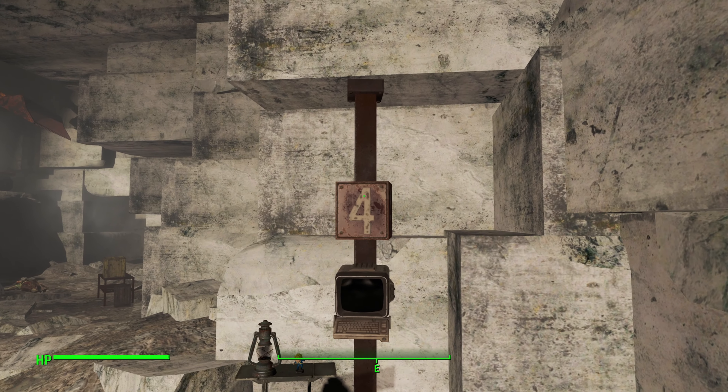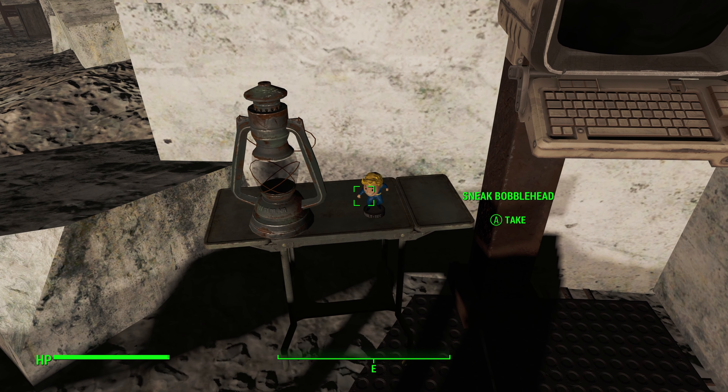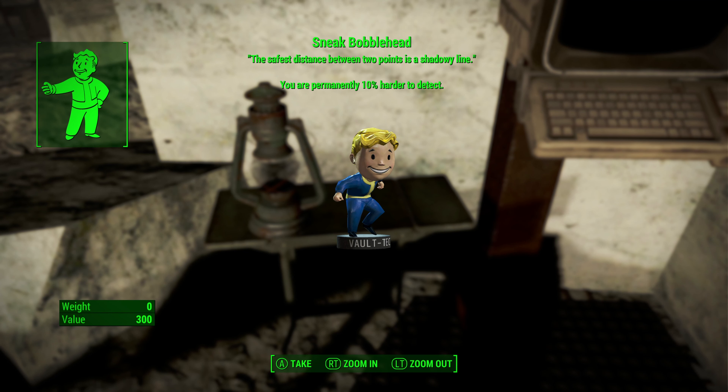The sneak bobblehead in Fallout 4 will make it harder for enemies to spot you when you are sneaking, and in this video I will show you how to get your hands on it.